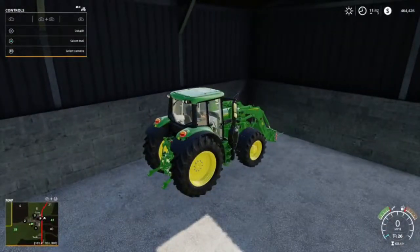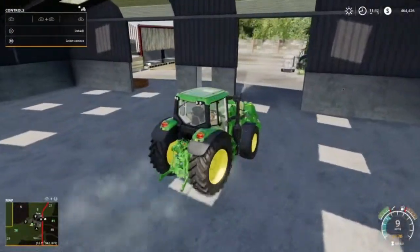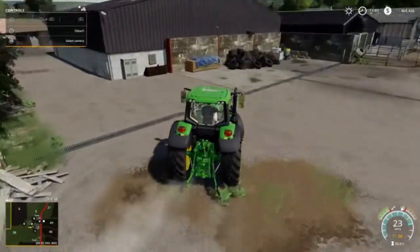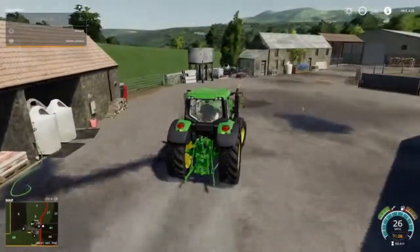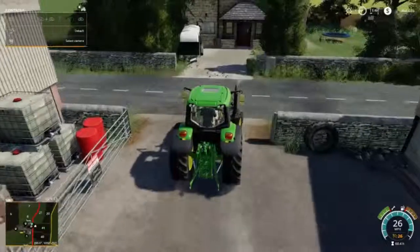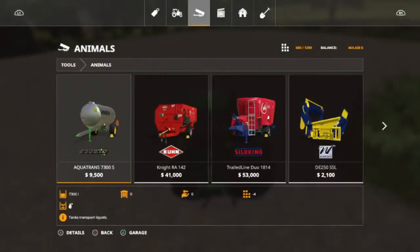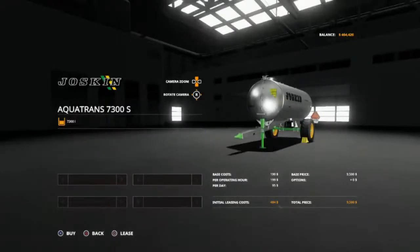We're going to drop the bale forks and keep the front loader frame on. We're going to go down and buy a water transporter and a scoop. We are going to buy the Joskins Aqua Trans 7300S — the reason we're buying that one is because it is a two-wheeled single solid tow bar, easier to back up. I don't like anything with the dolly, so as long as I can get stuff without the dolly and without the moving tow bar, I'm fine.